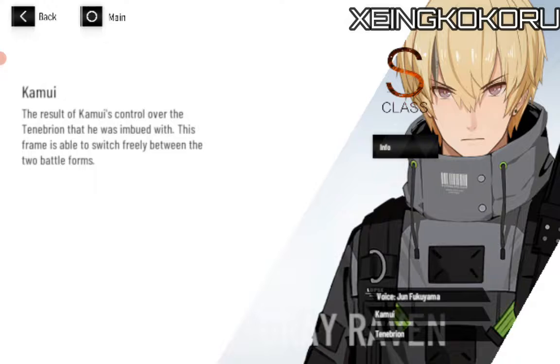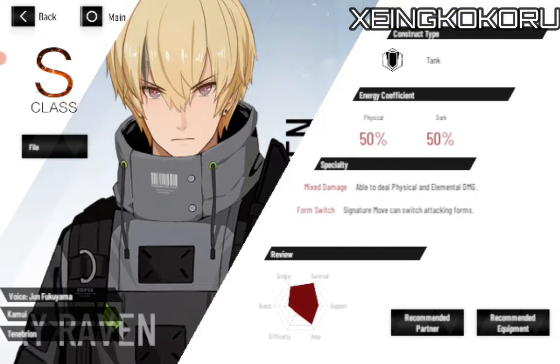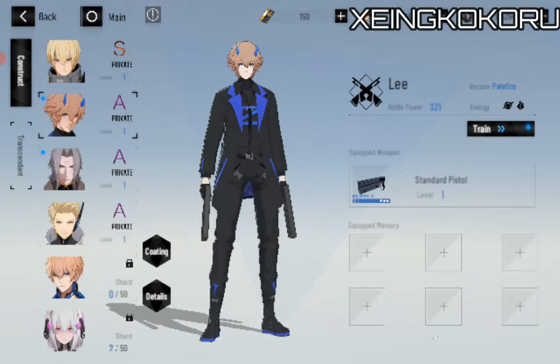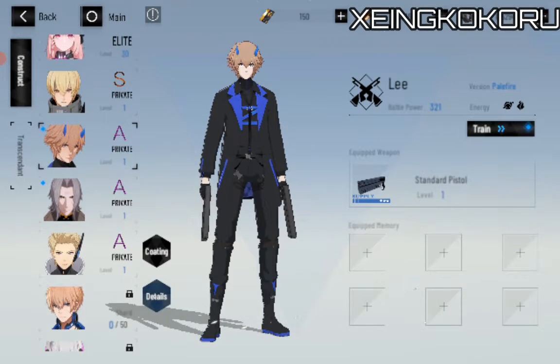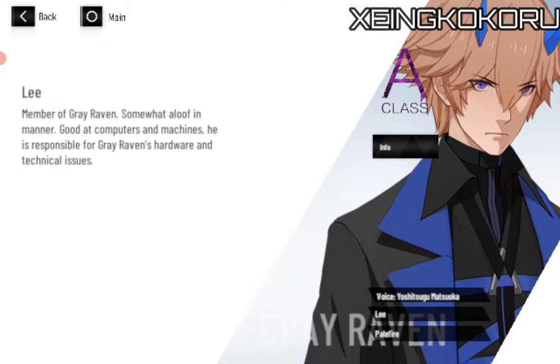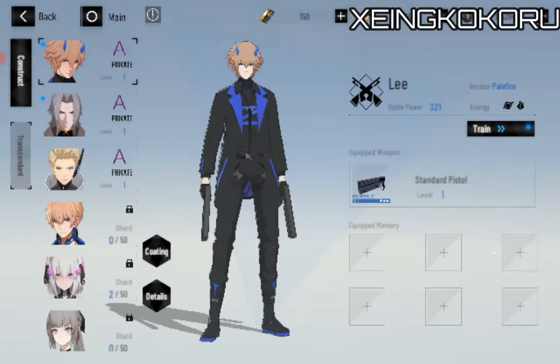This is a tank type but with a dark element. The result of Kamui's control over the Tenerbion that he was imbued with — this frame is able to switch freely between two battle forms. And we have Lee — 60% physical and 40% fire. Member of Grey Raven, somewhat aloof in manner, good at computers and machines. He is responsible for Grey Raven's hardware and technical issues.